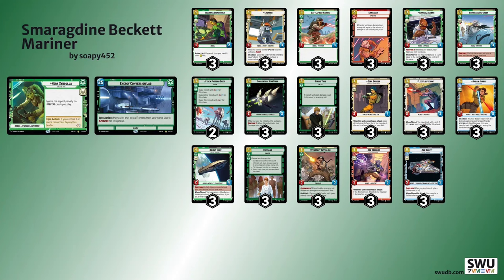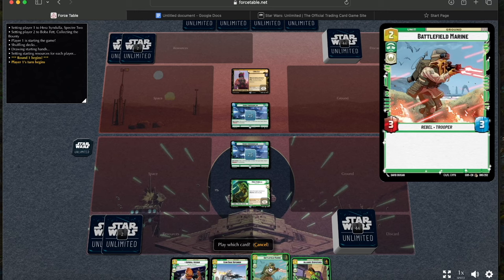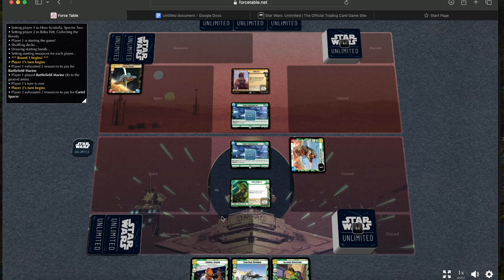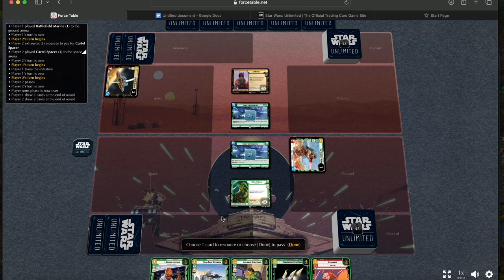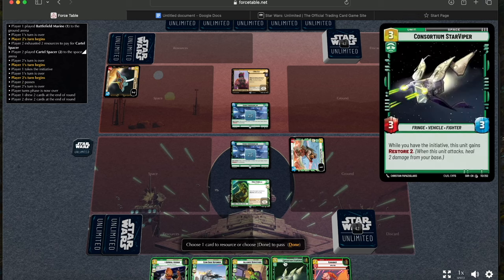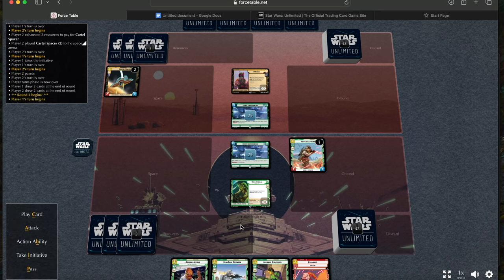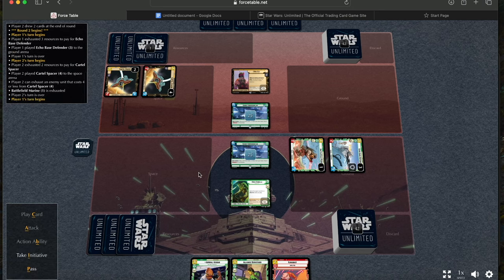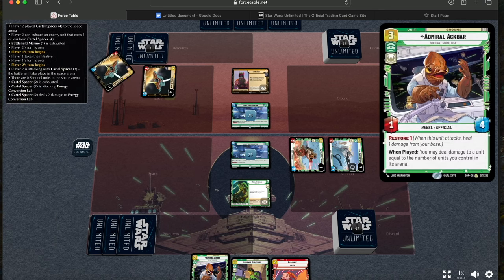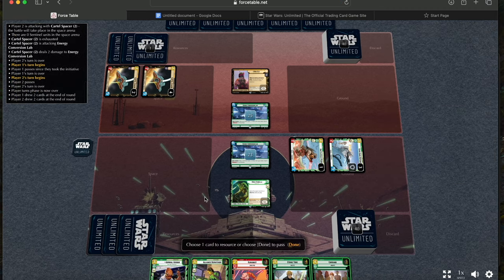Let me show you a game now. I've already Mulliganed and I've got quite a good curve — a 1, a 2, and two 3s. Instead of playing Alliance Dispatcher I'm using my mana efficiently and playing down Battlefield Marine. I'm holding on to Karabast. Just playing my minions on curve. I didn't think about Cartel Spacer — I should have attacked first — but it's still going to allow me to get the initiative. I'm going to keep Command in this situation because it's playable on this turn.